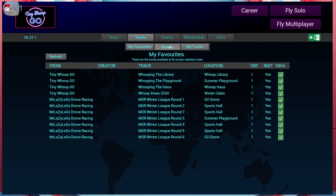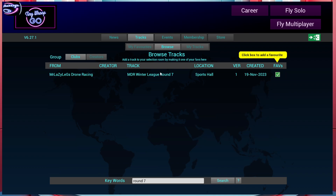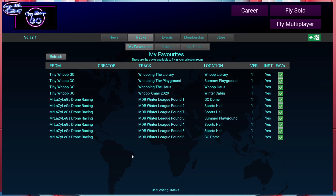To find the track, go to Tracks, then Browse, and just search 'Round Seven' — that's the easiest way. It will come up; there it is — Winter League Round Seven. Click it to add to your favorites.